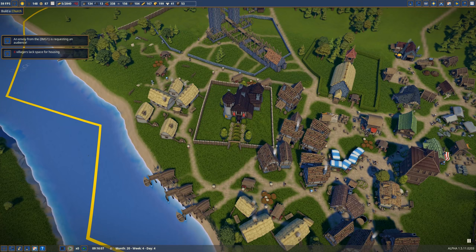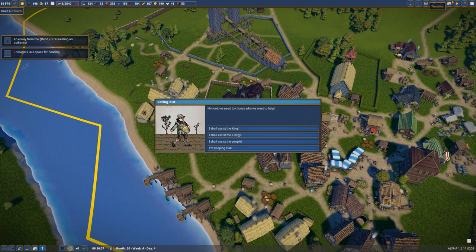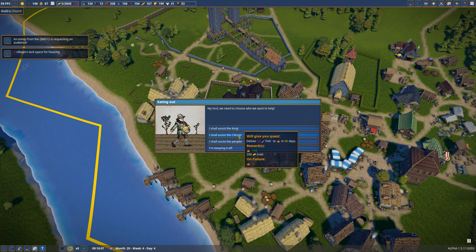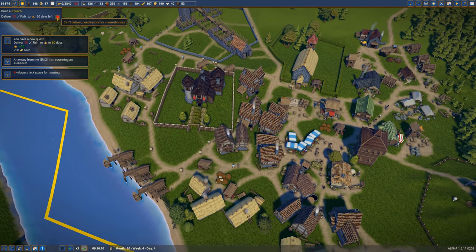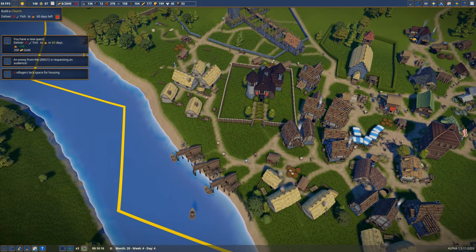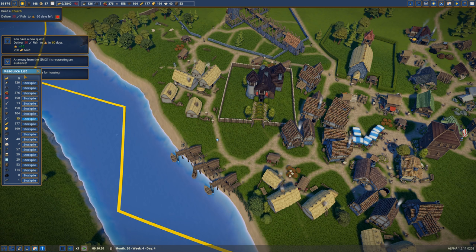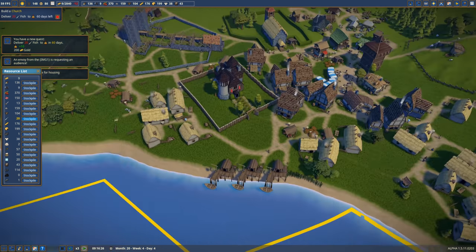We have an envoy here. What do we need? We need clergy — I shall assist the clergy. 20 fish, and we don't have 20 fish? How do we not have that? We have 15. Well, we'll collect a little bit more.